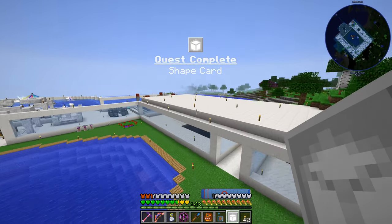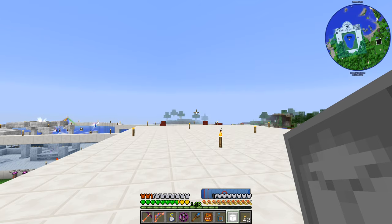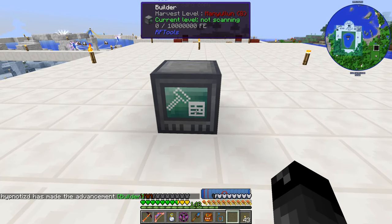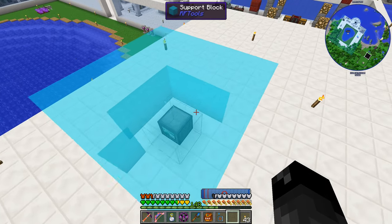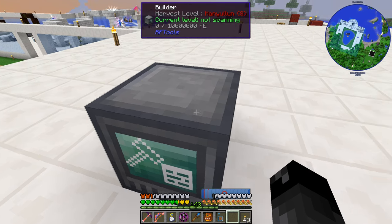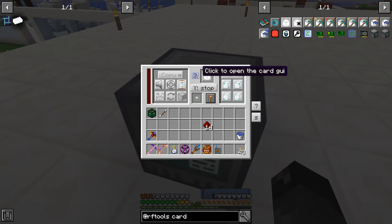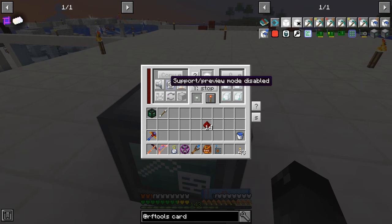There's actually a quest for the shape card. When you right-click it you can see it's a box, solid, with dimensions of 5 by 5 by 5. I'll place down the builder — made the advancement, cool — and go into preview mode. The preview sets the area right on top of the builder and those blocks make you suffocate, so I need to offset it on the Z axis by negative 5 to put it behind the builder.